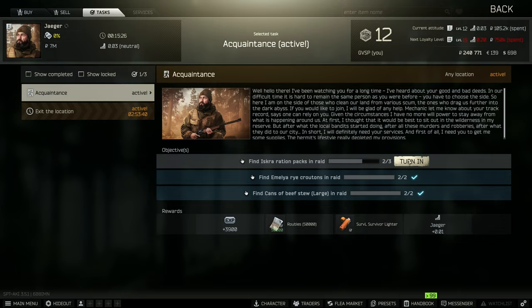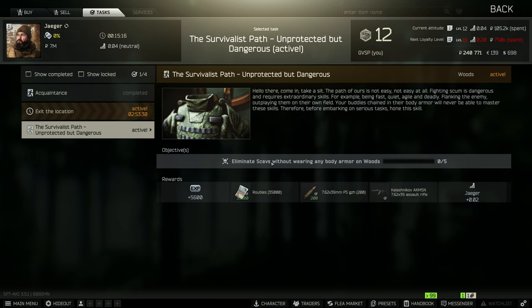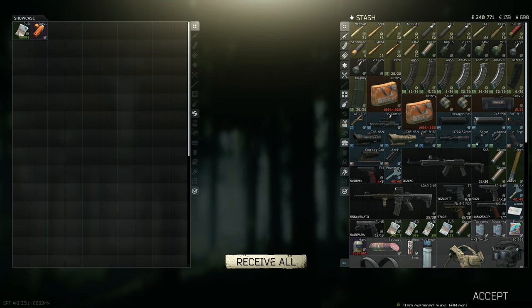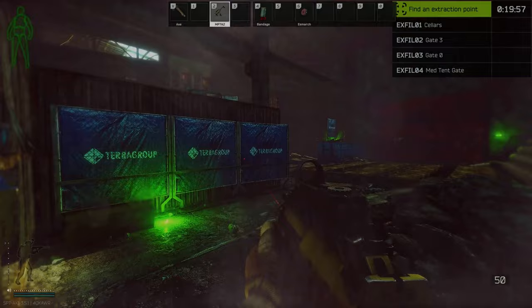This escrow right here is great - the Acquaintance quest, we can actually complete that. Oh man, big dubs today you guys look at that! Now we got the Unprotected but Dangerous quest right there, so now we get to go have some fun on Woods probably in the next episode trying to kill scavs without any armor - which is never fun, that is really really scary. And then yeah, I think now what we can do is actually go attempt to put our item down in Factory and have a really fun Factory run. I'm going to bring a full kit right now.